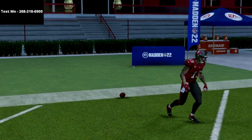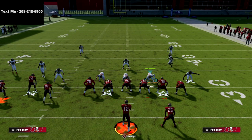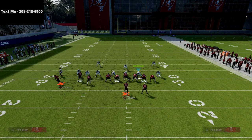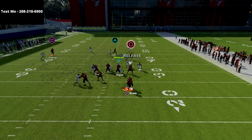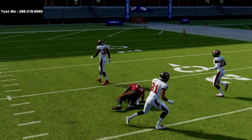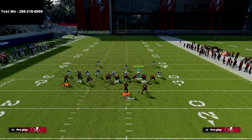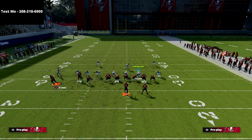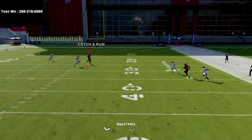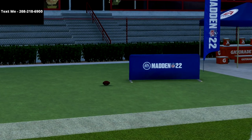Now what if they run cover two and you want to beat it over the top? Really simple — all we're going to do is motion the square receiver to the left and snap the ball. This gives a little bit better spacing and time management, and you get inside position. With about 80% accuracy, if you motion this guy out to about the numbers, as long as you have time in the pocket, pass lead him to the inside and it's a one-play touchdown against cover two man. Everyone thinks cover two man is unbombable and as we're showing you right here, it really is not.